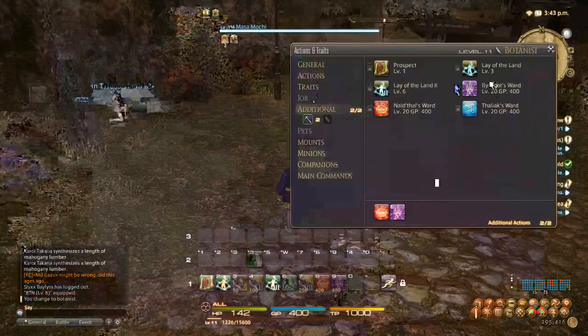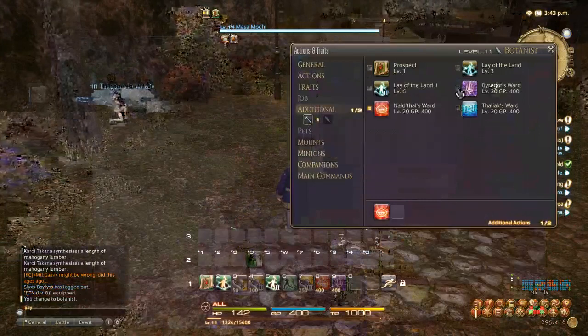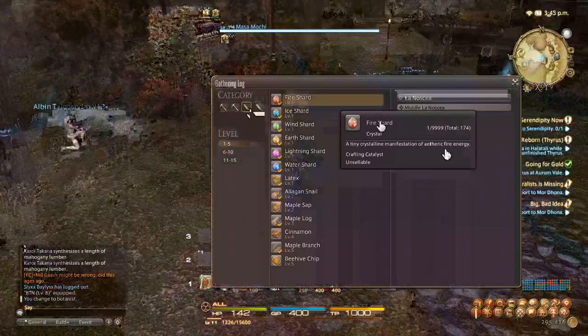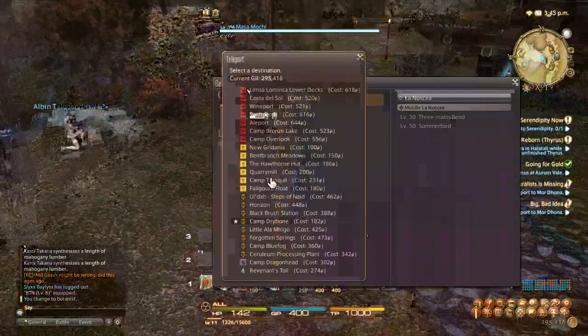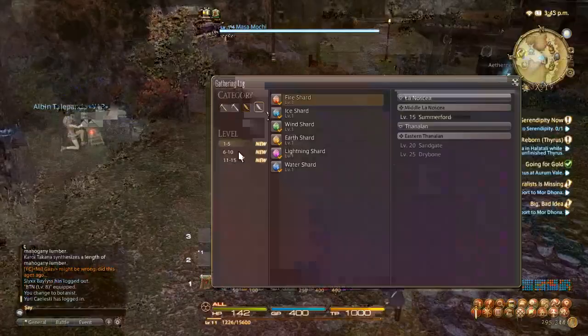I picked two wards and I can swap them out anytime I want and just flip them, switch spots if I find a node that I really want. So the botanist can go around, hit a tree, and if I find fire shards — let's say I'm mining and I want fire shards at Three Mile Bend — I can go there and find a node that gives me plus 1 gathering attempt, or just gives me an extra yield, which is an extra shard. So that's pretty cool.